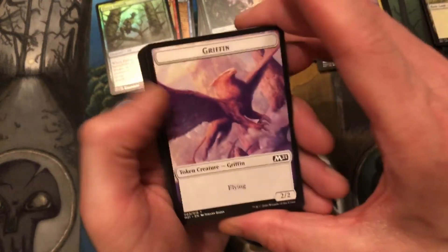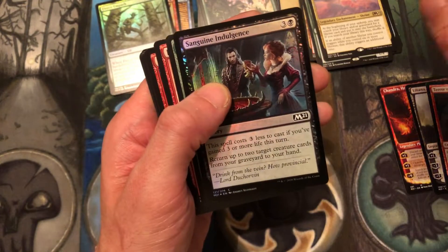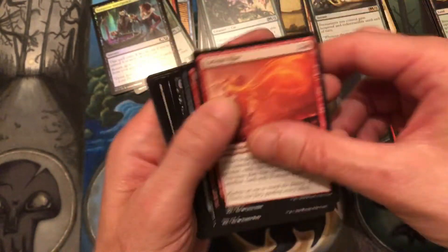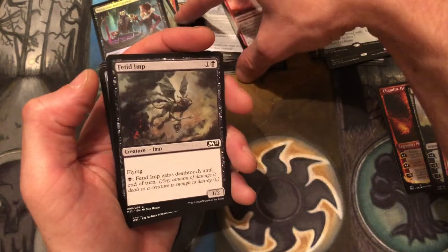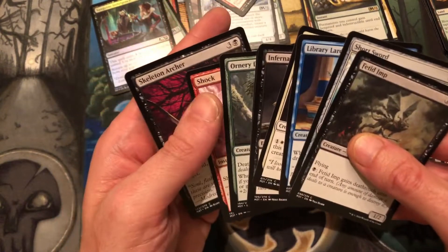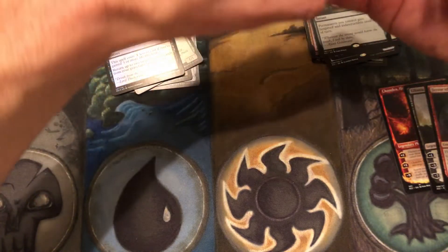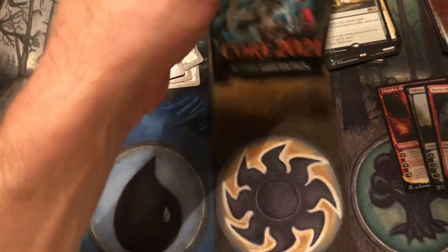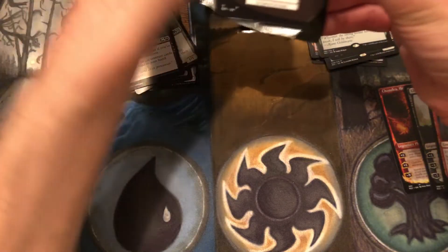I get so used to opening 12 packs and that's it. Griffin token, Blossoming Sands, foil Sanguine Indulgence, and Heroic Intervention — nice card. Fierce Rise, Battle Rattle Shaman, Chrome Replicator — for those who can speak. Nothing too interesting there. I'm just going to make a new pile of uncommons and move that off screen so I don't have to fix it every two seconds. Next pack!